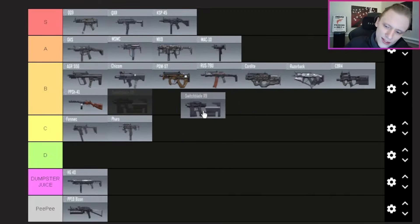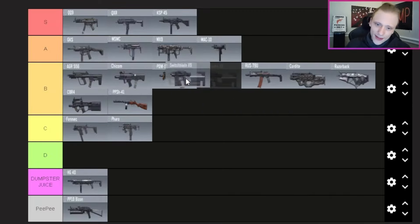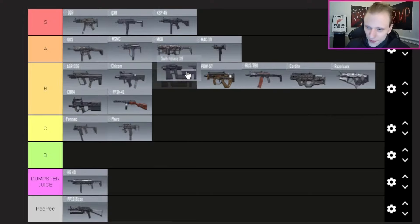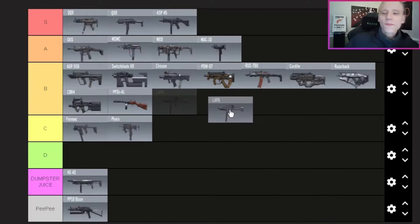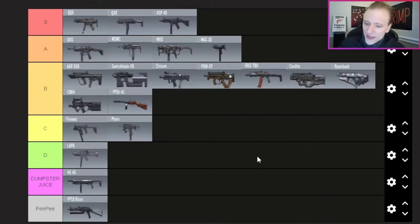The Switchblade X9 — I'm putting it above the Chicom in B tier. It is a very good SMG and if you're accurate with your shots it can drop enemies really really fast. The LAP — D tier. Pretty underwhelming, you can get some cool builds but I just don't find myself using it much. I'd rather use the Fennec or the Pharo. The OTS9 — also D tier. This feels more like a machine pistol or secondary weapon to me.